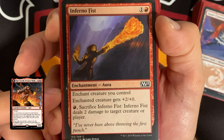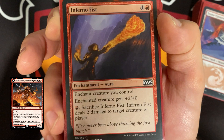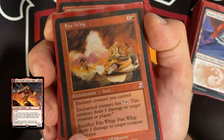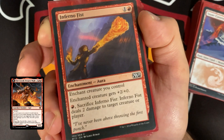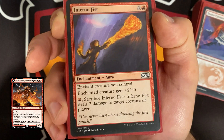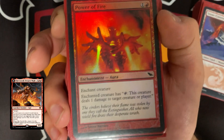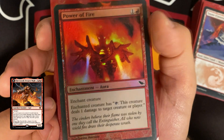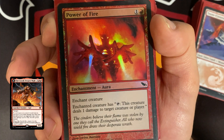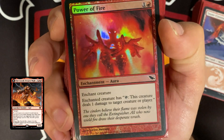Inferno Fist costs two, enchants a creature you control, gives it +2/+0, and you can pay one red and sacrifice it to deal two damage to target creature or player — similar to Fire Whip but doesn't let us tap. Power of Fire is another enchantment that grants the enchanted creature the ability to tap and deal one damage to target creature or player — there are very few cards that do this exact effect.